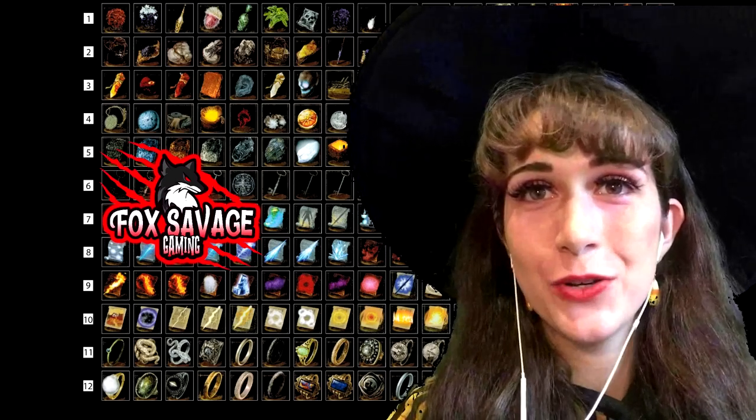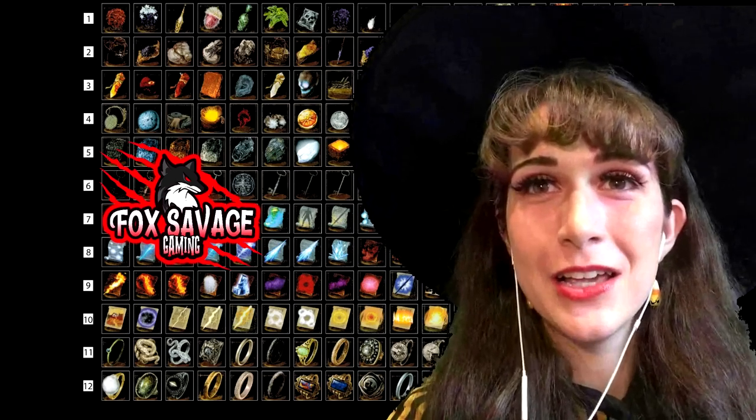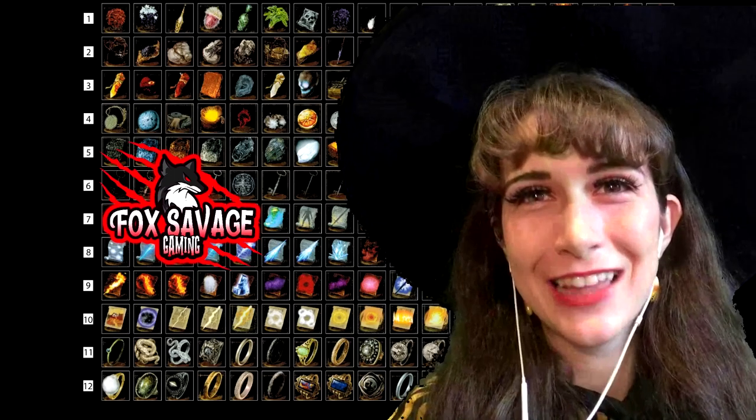We will show you what you need and who to see to get them done. I will even show you how to do a boss weapon. So grab your Warhammer, Invisibility Ring, and Crystal Ball. Let's get started.